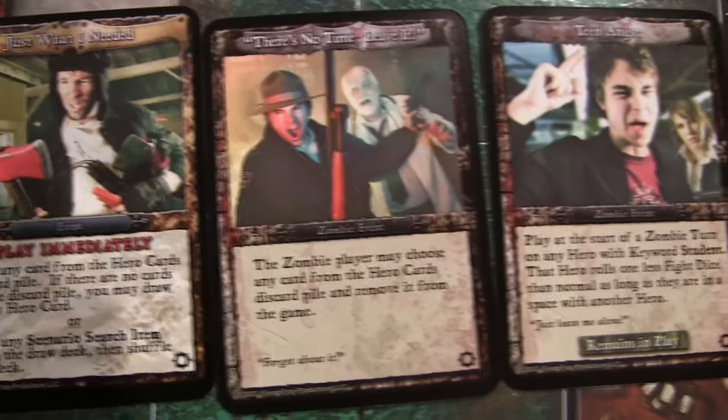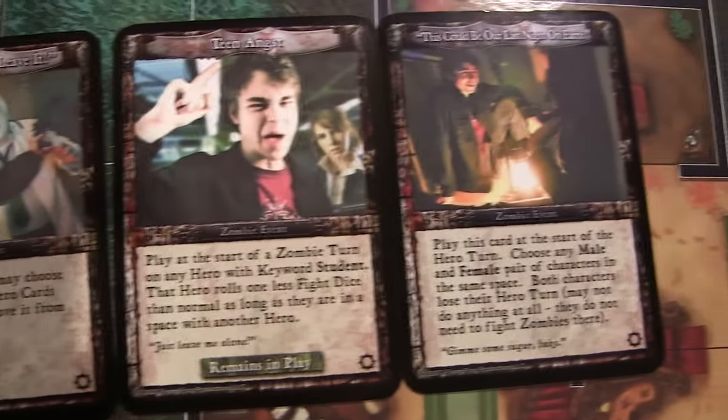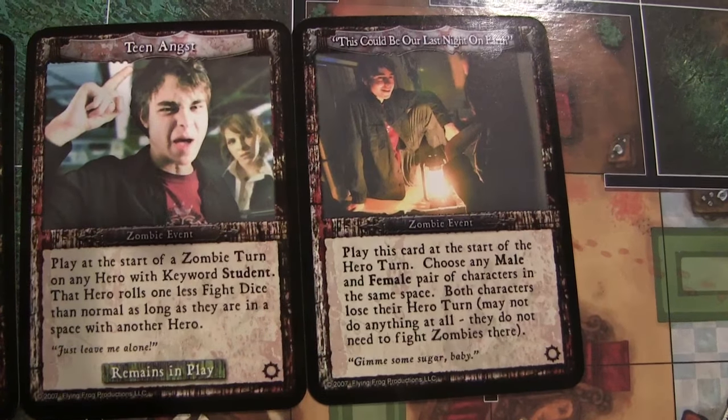The appeal of Last Night on Earth comes from its mix of both strategic gameplay and tongue-in-cheek humor. The actual game can get pretty intense, with just a single dice roll possibly deciding the fate of the heroes. To break the tension a bit, the cards that affect the gameplay often use zombie tropes in a fun way, like 'This Could Be Our Last Night on Earth,' which makes one male hero and one female hero skip a turn. The different scenarios, playable characters, and board setup make this game have a lot of replayability, and it does come with a soundtrack that you can put on while you're playing.